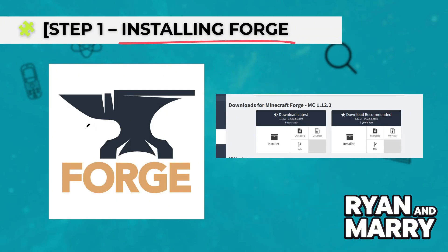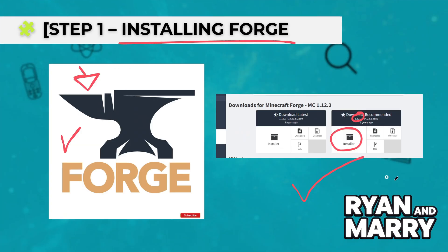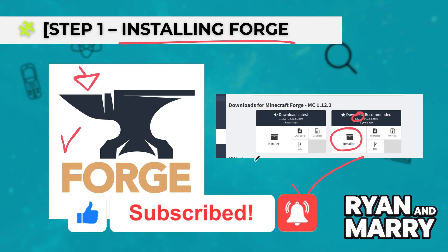Step 1: Installing Forge. First, you will need Minecraft Forge installed. Go to the official Forge website and download the version that matches your game — usually 1.12.2 — and run the installer as client. This will create a new Forge profile in your Minecraft launcher.